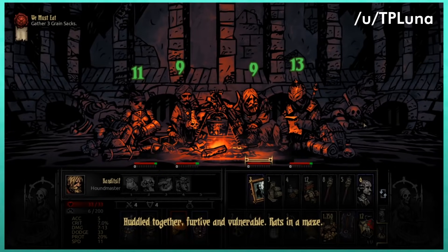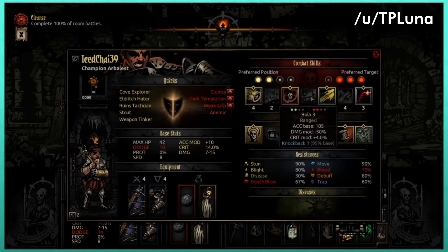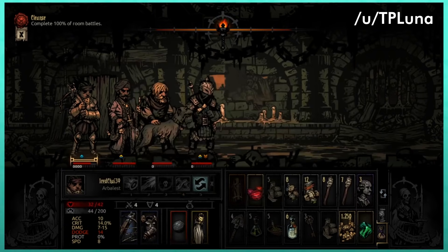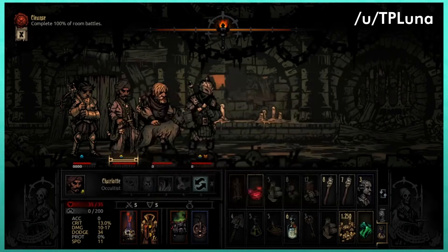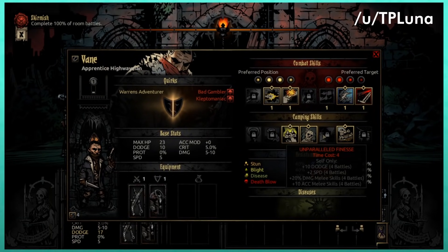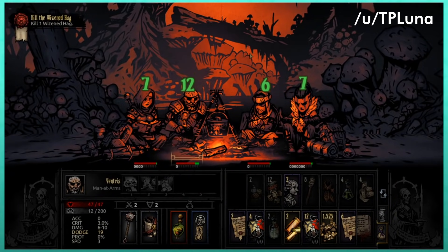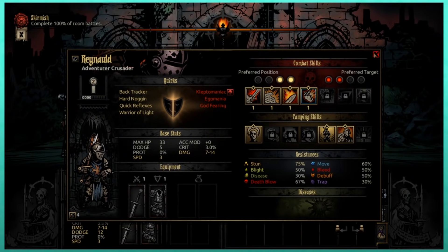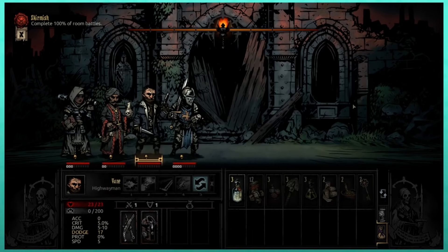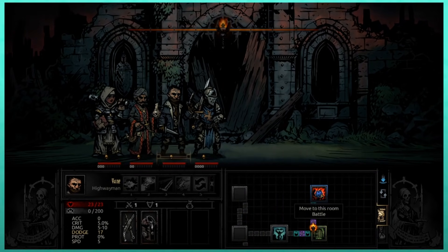You can change your combat and camping skills mid-dungeon — a lot of people don't know this, but it's pretty useful. For example, in Endless mode you can take a battle-limited skill off your bar until it refreshes, or swap skills before a boss fight or camp based on what you need. Remember the Crusader, Highwayman, Houndmaster, Occultist, and Vestal all have ambush prevention skills — it's very advantageous to be able to swap these in and out depending on current need.